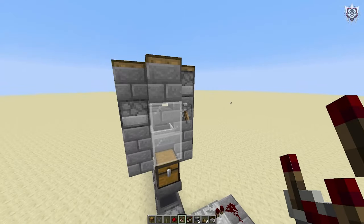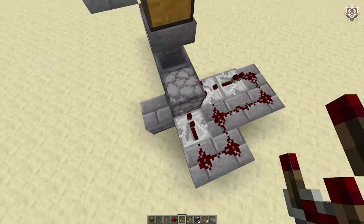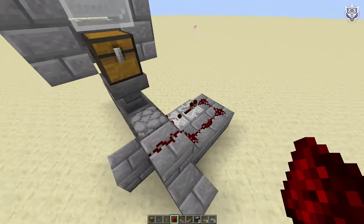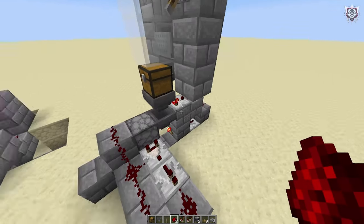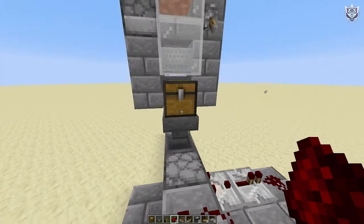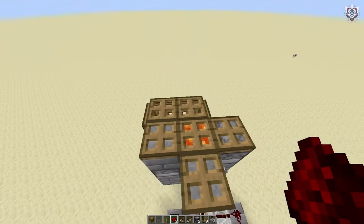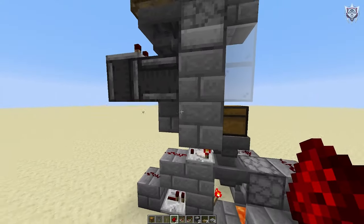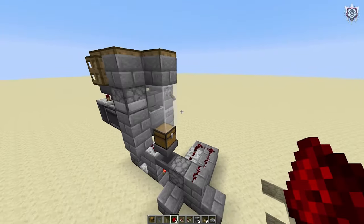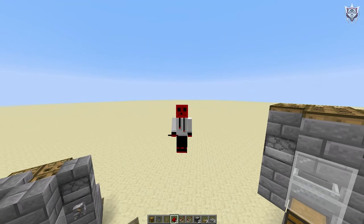And that is it guys - the completely automatic AFK-able chicken farm that you can do with an item filter. Admittedly the item filter is a little bit bigger, but if you just raise the floor up one you can make it a tad bit smaller. If you guys know a better way, definitely leave a comment and let me know. If you enjoyed this video don't forget to leave a like, comment, and subscribe for more Minecraft. I'll see you guys in the next one - take care, bye!